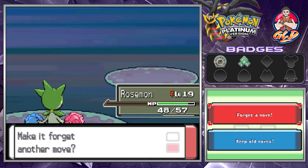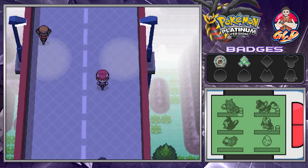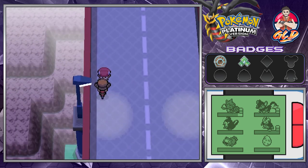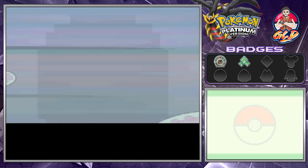Electro Star is at level 18. Let's go ahead and take away that tackle attack. Now we're moving on forward — we're going to be battling a lot of trainers right here, guys. As always, we're going to be speeding it up because it feels good to speed up every single battle, especially in the Sinnoh region.